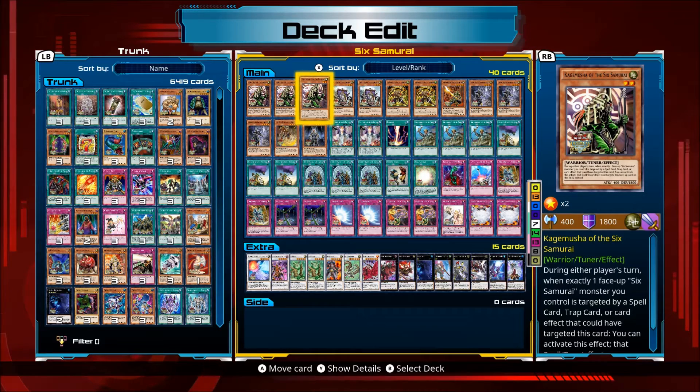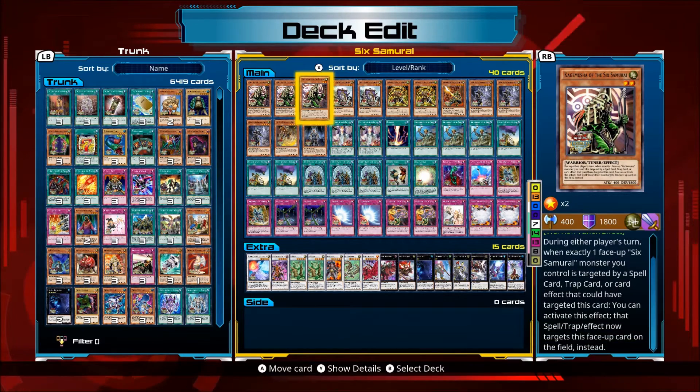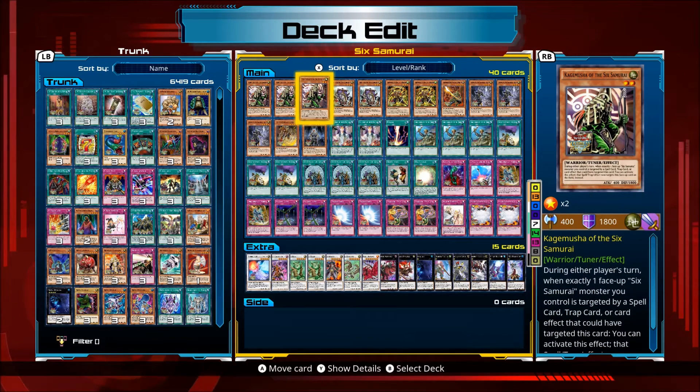Kagemusha: during either player's turn, when he's face-up and a Six Samurai monster you control is targeted by a spell, trap, or effect that would have targeted this card, you can activate this effect to make it target this card instead. That's not really what this card's used for though — it's a tuner, and it's easy to get out with Asceticism and Kageki.